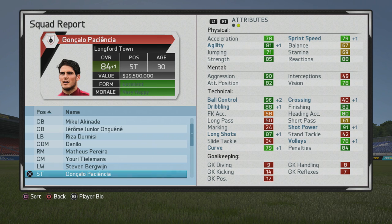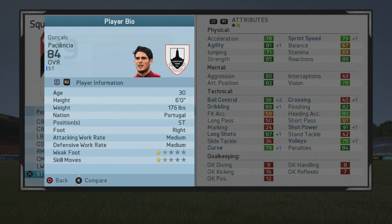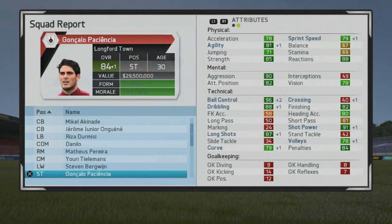At age 30 he'd be up to an 84 overall. You can see the agility is now up into the 80s and strength is still in the 80s as well. It's a very nice mix of pace and strength, and good attacking positioning. Ball control and dribbling are very high and finishing looks great. Decent heading too, and long shots don't look too bad either as he has the Distance Shooter specialty.